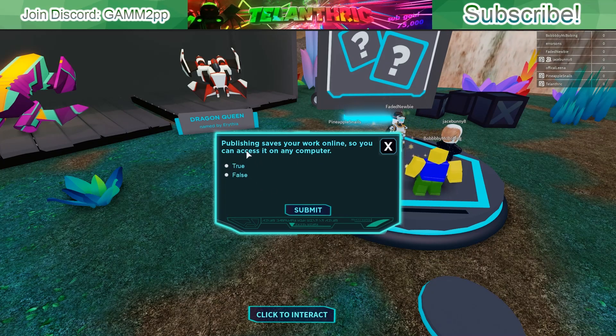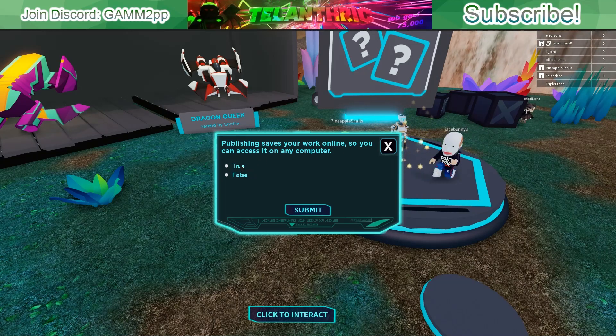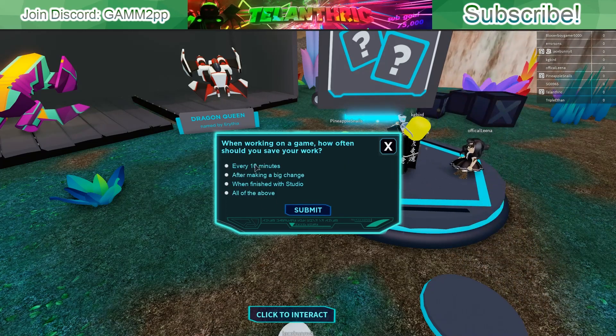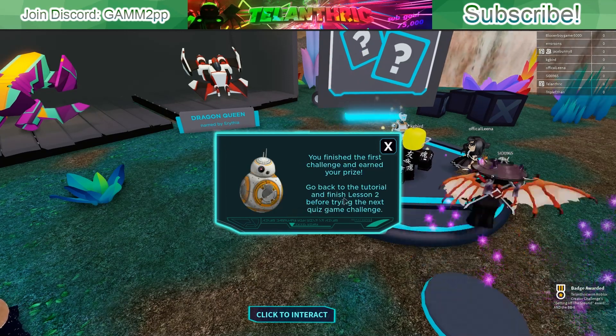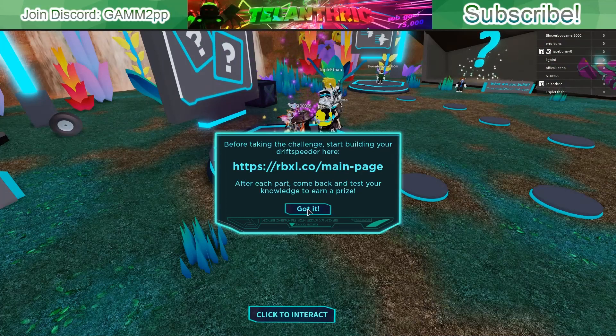So the first lesson is this, and I've made games before so I know how to do stuff on Roblox. The first question is: publishing saves your work online so you can access it on any computer — that's definitely true. Next one is how often should you save your work — I'm going to choose 'all of the above' because it's important to save every 10 minutes, after a big change, and when you're finished. Then, how do you zoom the camera in and out — the answer is scroll wheel, not Z or X, and not W and S. That completes the first lesson and gives you a fancy R2-D2 robot thing.